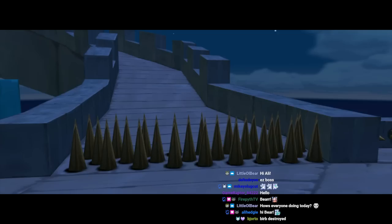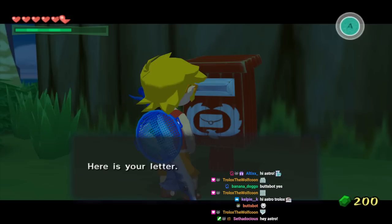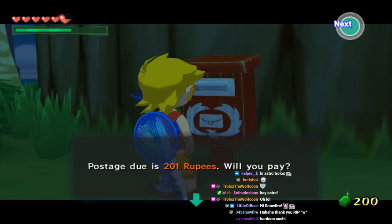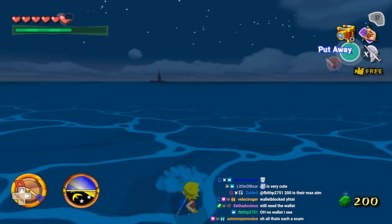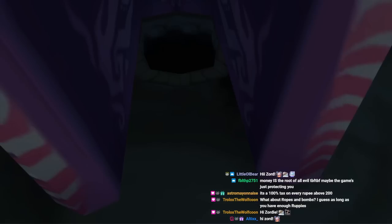What is that? The picto box! The picto box! Postage due is 2.01 rupees. I don't have money for that. That's such a scam. Why is it 2.01? Can I have a $1 discount? You can carry a hammer, you can carry an entire tree in your pocket, but one extra rupee? That's not happening. Stop taunting me, mailbox. Stop wiggling.